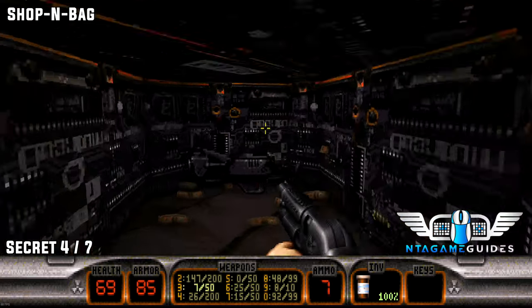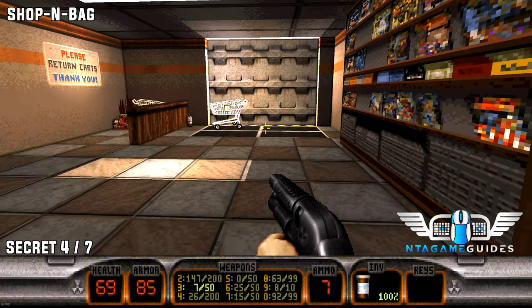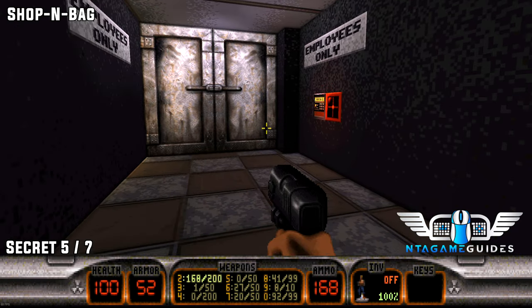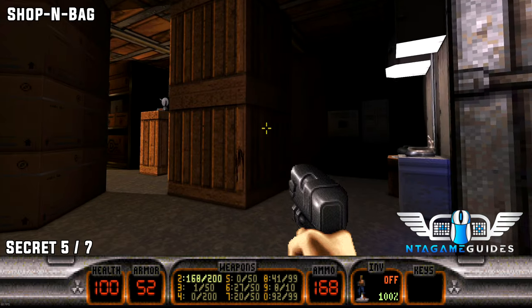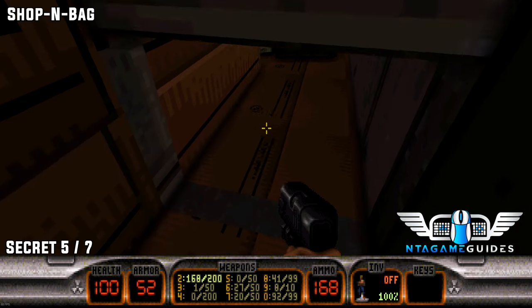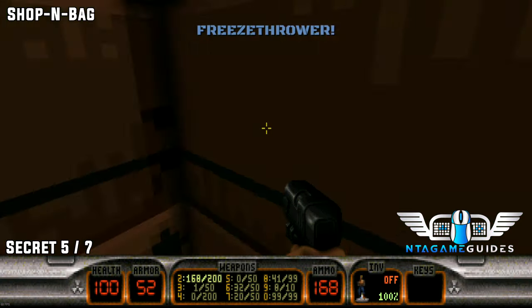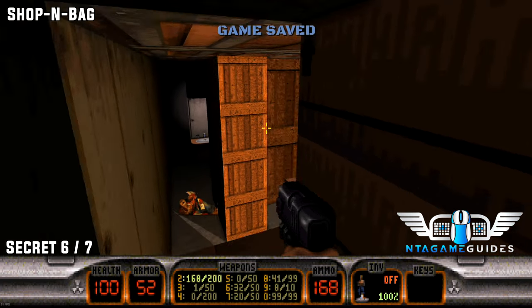It's a cache machine or cache point — it's the second one to your left. Once you interact, you can go in. Now once we find the red key card, enter another storage area. Stay to your right, jump up and then press this little wall here. This will reveal secret number five.